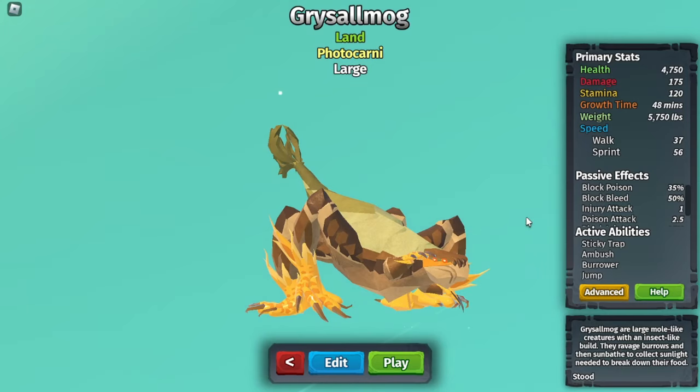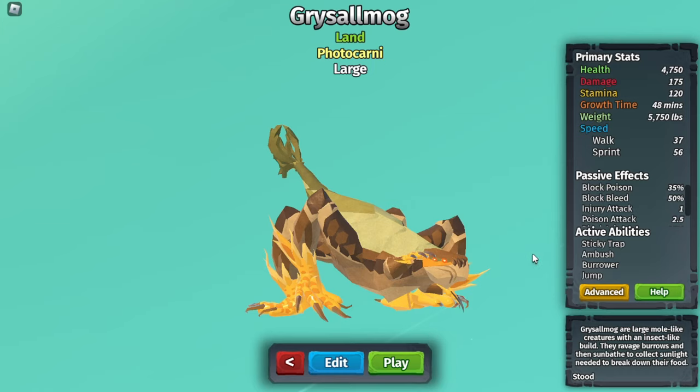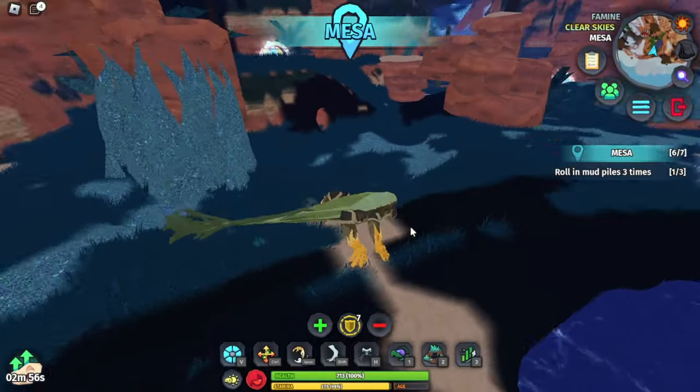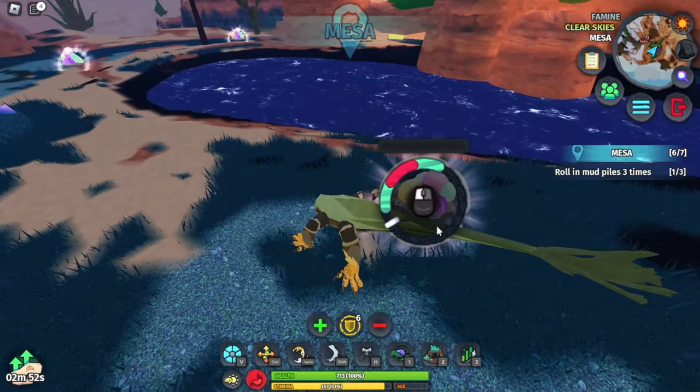A Gristlemog just came out. The damage is very underwhelming — only 175 damage as a tier 4 photo carnivore, but it deals 1 injury and 2.5 poison. We're going to be checking out if this creature is really worth it. It jumps in a pretty silly way.